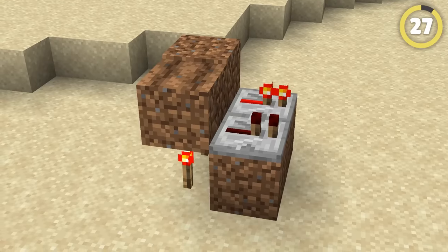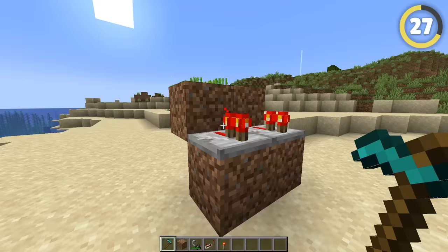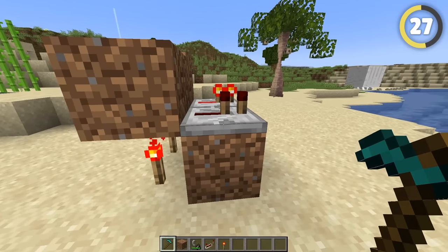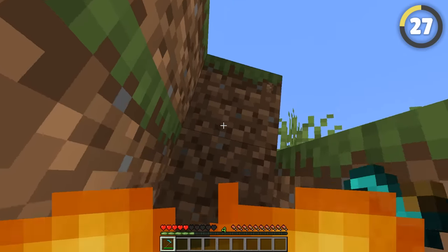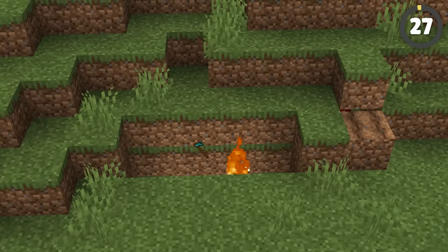This secret hack has been around for as long as you could till dirt, but it rarely gets used. Tilled dirt doesn't carry redstone signals, while regular dirt does. When you till the dirt, it breaks a signal and can activate a secret door, or some hidden trap to spring on your farming friends.